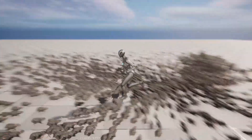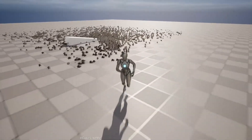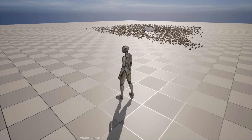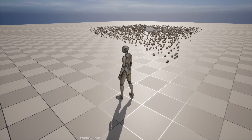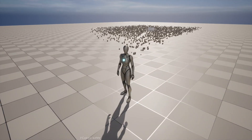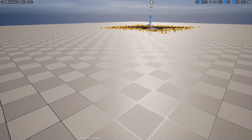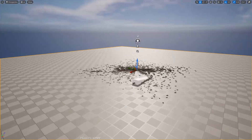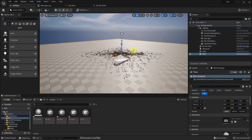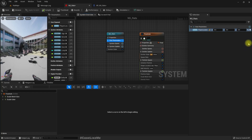Okay, now they do come towards the player character — see! Great. So one more issue: if I run away from them, they still try to come in this direction. Since their lifetime runs out, what I want to do is — when the player leaves the region, the rats should stop trying to attack the player. So to do that, I'll add another user parameter.